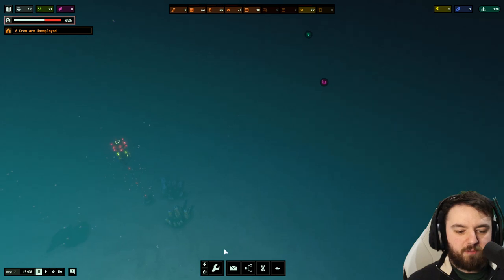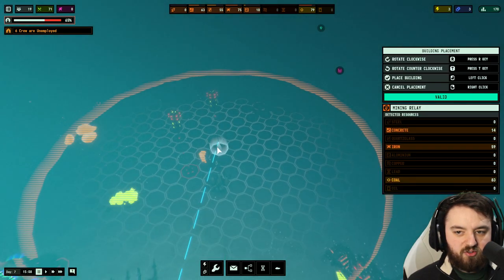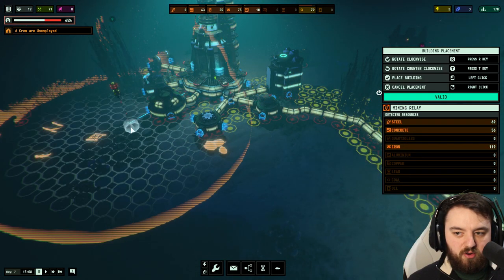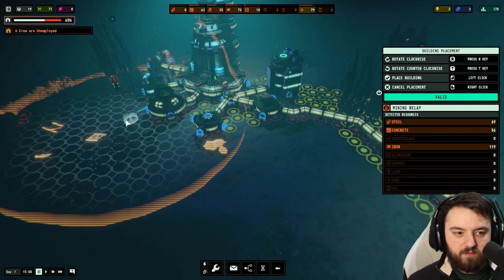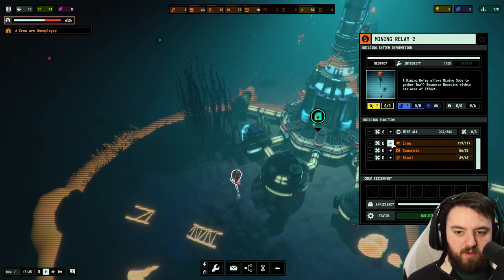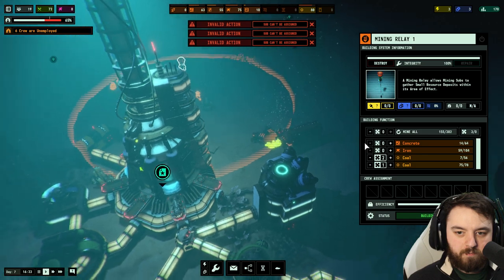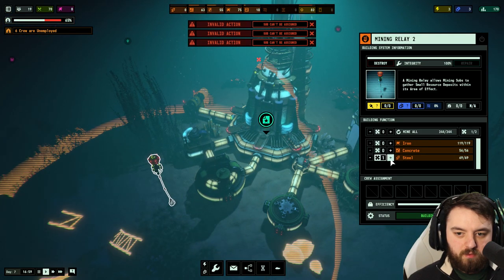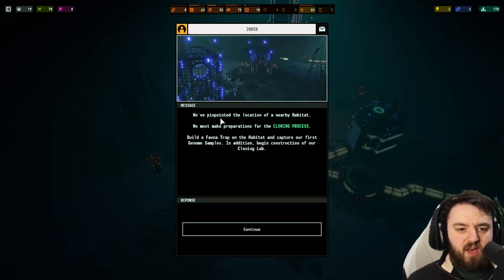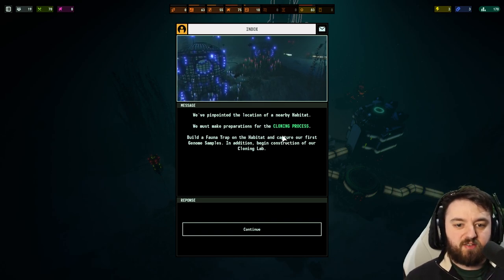To build the light tower we need steel — and we've kind of completely run out of steel here. We completed the objective for coal. I'm actually going to get the resource beacon over here — I need steel. Steel, iron, quartz, concrete, steel — we'll put the relay over there, and tell them all to just go for steel.